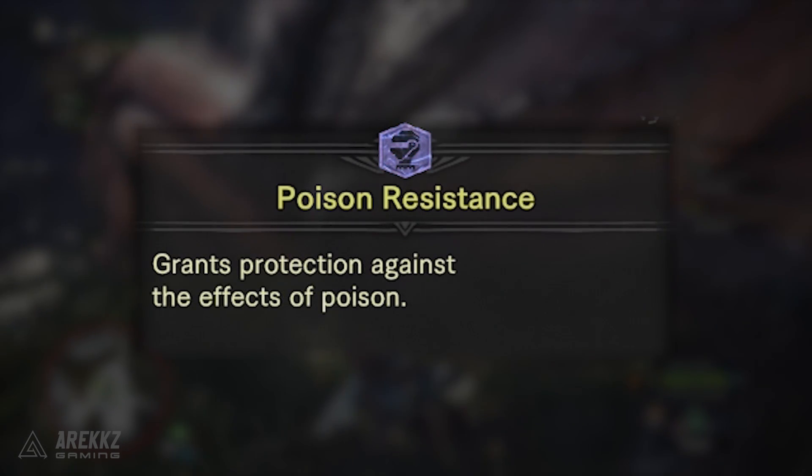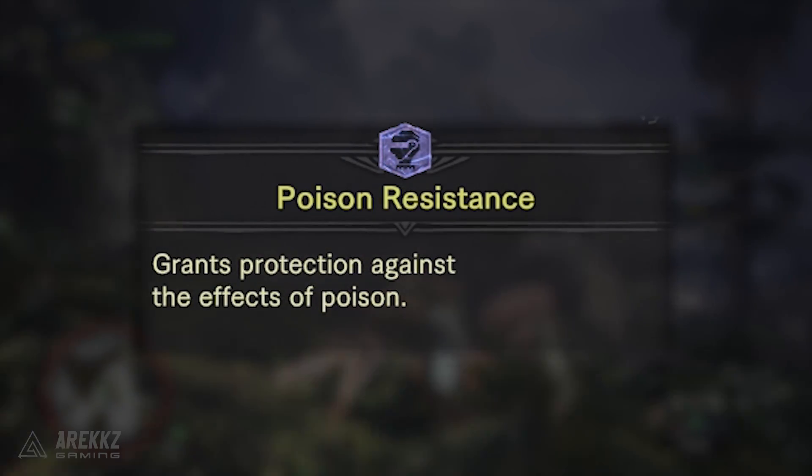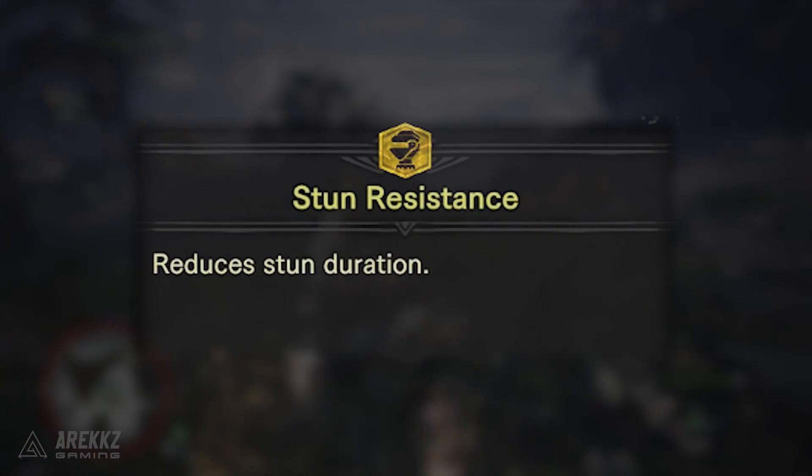Additionally there are also options for abnormal statuses. So things like Poison Resistance will grant you protection from the effects of poison — a three-level skill — and the same applies for paralysis, stun, and I would imagine sleep.